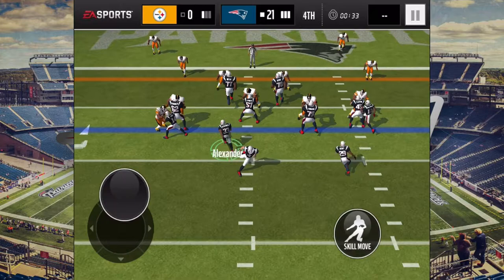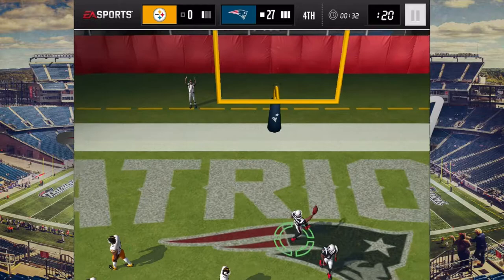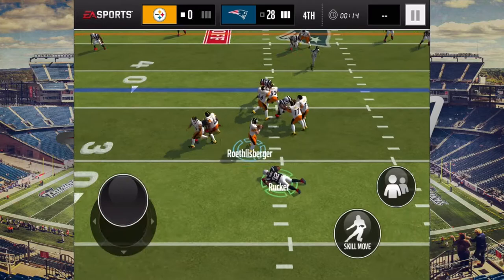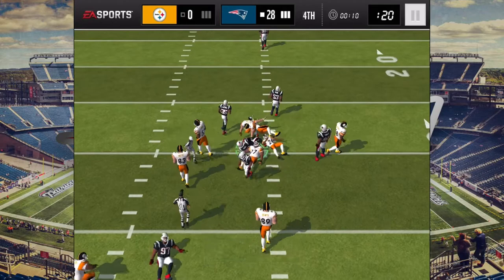Hornace drops back and hands it off to Alexander — Alexander gets the touchdown! Another touchdown, so it's 27 to nothing. Go ahead and shimmy for him — number 33, Alexander — shimmy! Not a bad bronze card for the beginners in Madden Mobile.